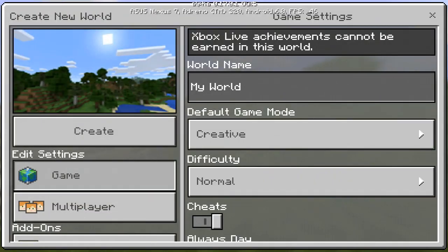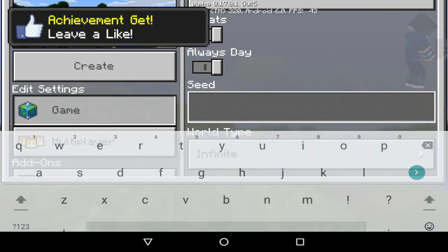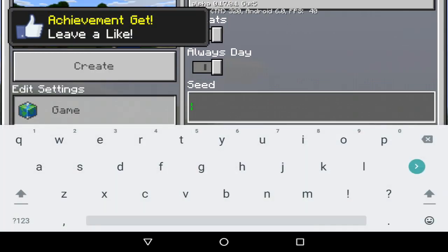Hello everybody, this is EYStream and today I will be showing you guys a really cool seed that has a stronghold at spawn. Now this is not a new seed, but because 0.7.0 is coming out and strongholds are actually useful now, I think this seed will be really helpful. You've probably heard this seed before — I showcased it a long time ago when strongholds were first introduced into Minecraft PE but weren't working. The seed is 'Village Space Please', all lowercase, super simple — let's go ahead and create the world.